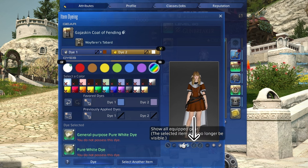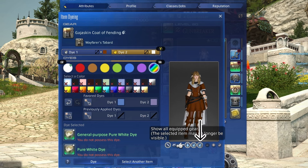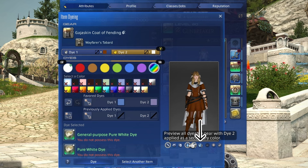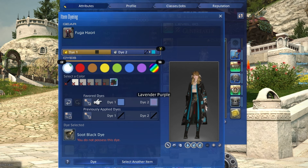Press here to show all items in dye 1 — this will show all currently equipped items as they will look, but only shows dye 1. Press here to show all items in dye 2, which will show all currently equipped items as they would look in only dye 2. Having both on will of course show you how all items would look in both dyes, if all items are dual channel items.